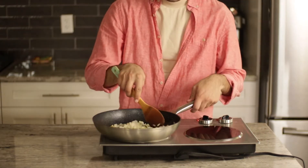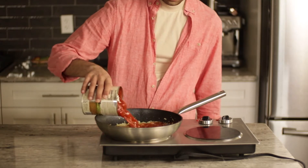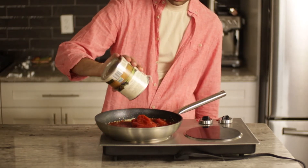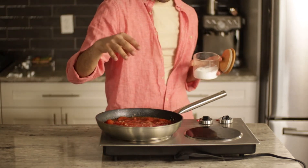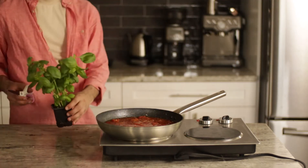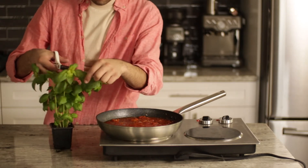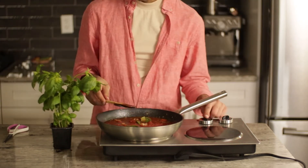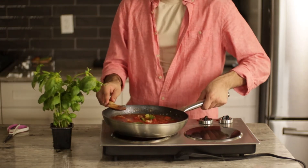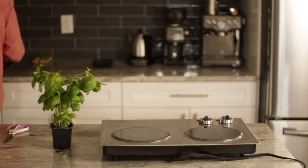Sauté the garlic until fragrant and add in a 28-ounce can of San Marzano tomatoes — use these ones specifically, otherwise an Italian will break down your door and beat you up. Crush them up with the back of your wooden spoon and add a pinch of salt. Get a few leaves from your basil plant — I think I'm going to name mine Jasper — and add it to the sauce. Make sure they're clean before you put them in the pan. Give it a good stir, thank Jasper for the leaves, and let it simmer for about 45 minutes on medium heat.